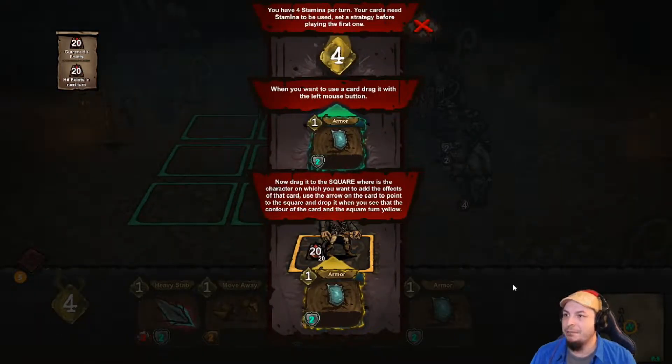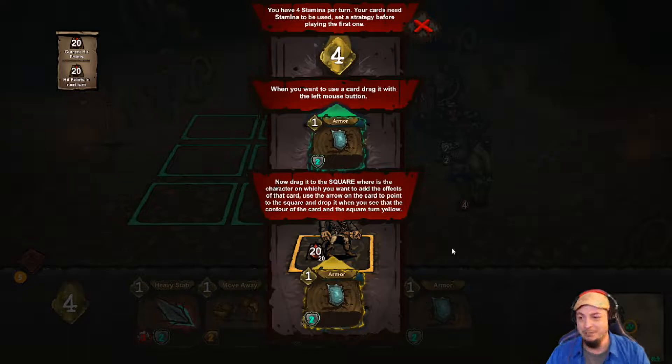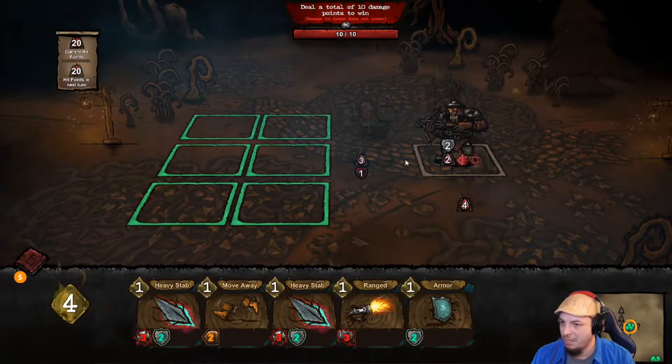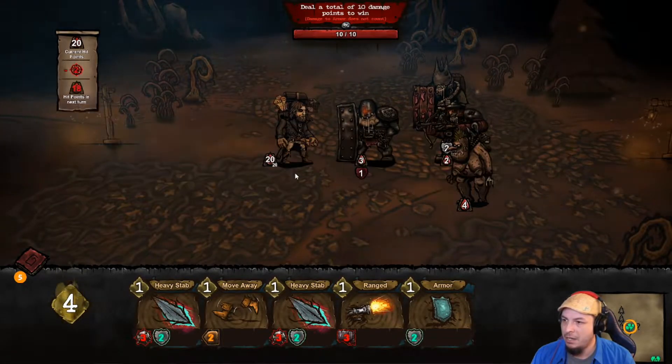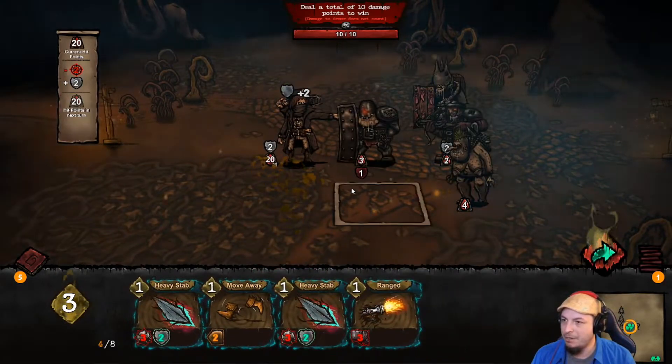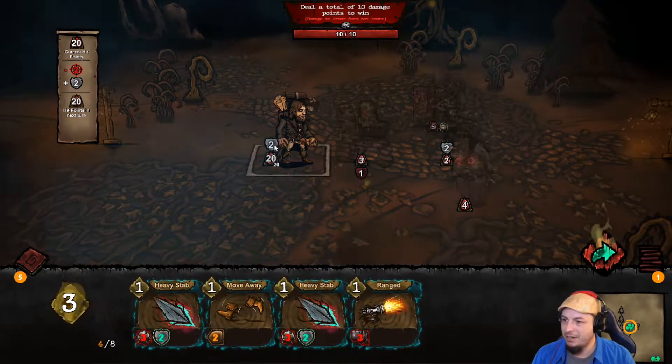And go into a battle. Apparently you have four stamina per turn — your cards need stamina to be used, set strategy before playing the first one. When you want to use a card, drag it with the left mouse button. Now drag it to the square where the character is that you want to add the effect to. Drag the card and point the arrow at the dude. We'll start out right in front. What do we got here — heavy stab, heavy stab, move away, ranged? You always get armor up.